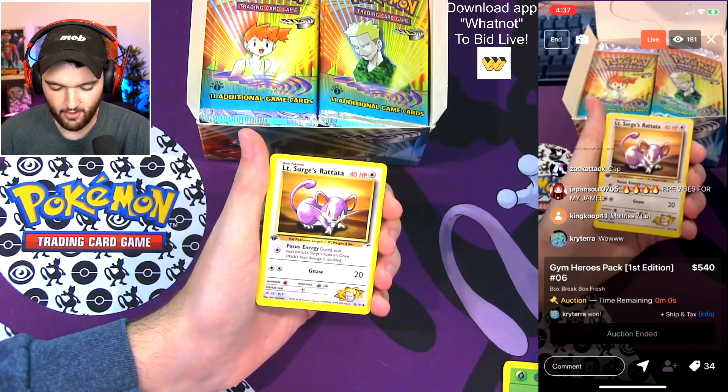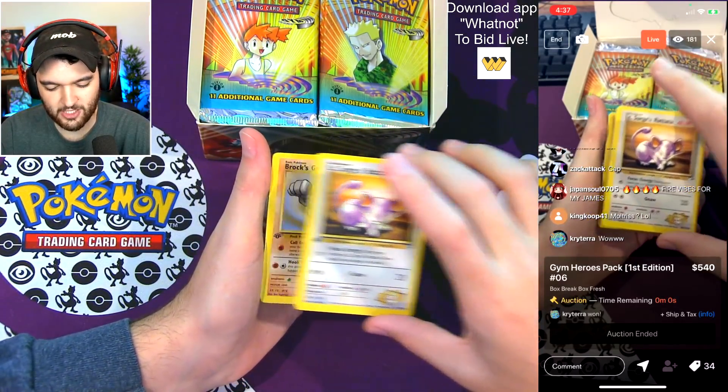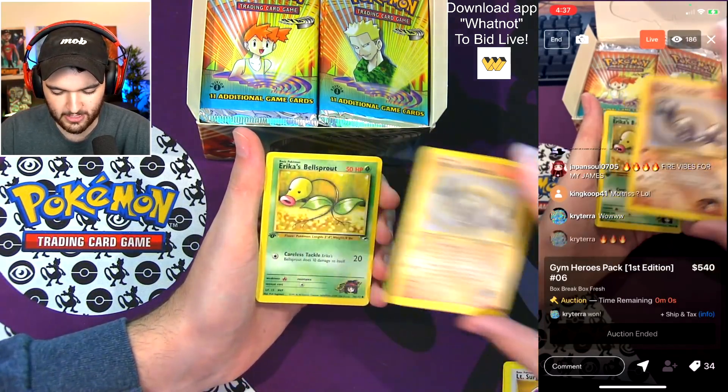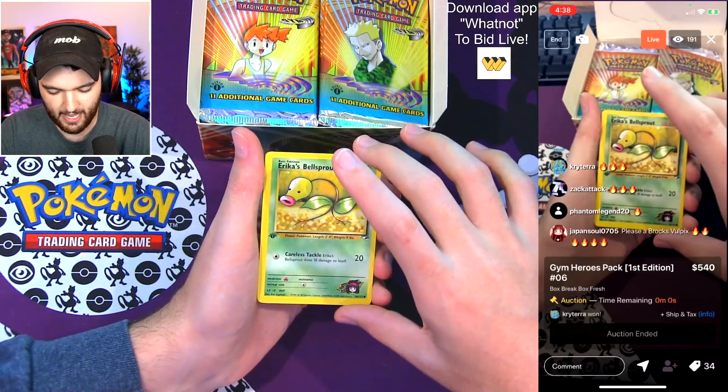Lieutenant Surge's Ratata — beautiful. There are two different Moltres you can pull in this set and both of them are insane. Moltres is such a nice card. I really want a Moltres in mine, if I'm being completely honest — I would love to pull a Moltres in my pack.